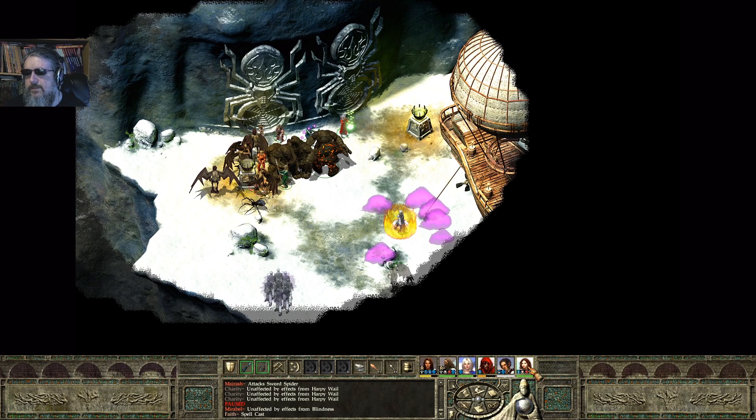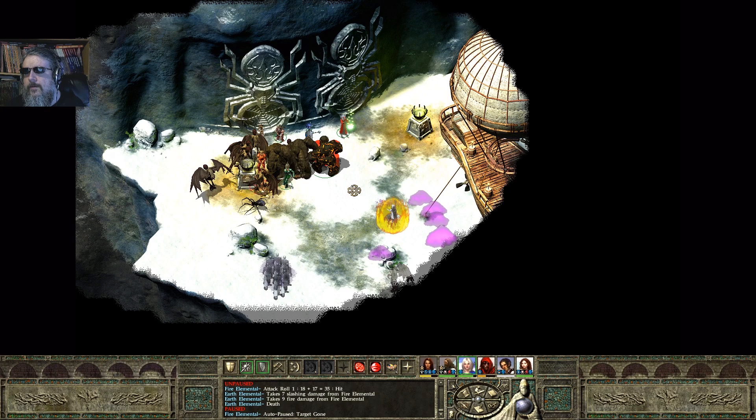Let's try — I want to say flamestrike. Let's try an AE heal just to get things underway. One elemental down. Let's go after this harpy. Another harpy down — this time Charity's harpy. Let's deal with this other harpy. The more harpies I can take down, the faster my people will become unstunned.